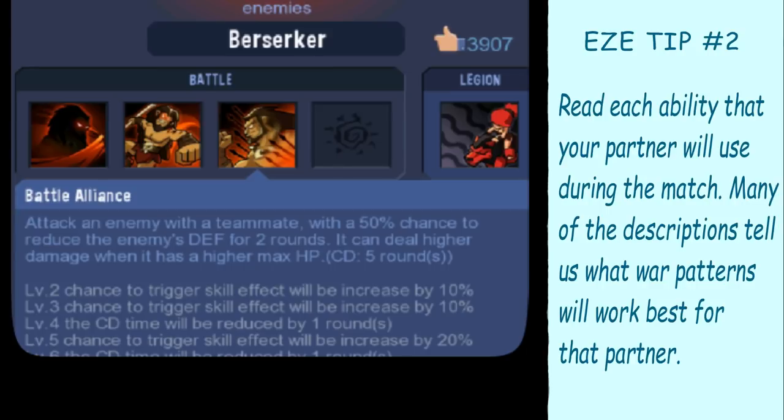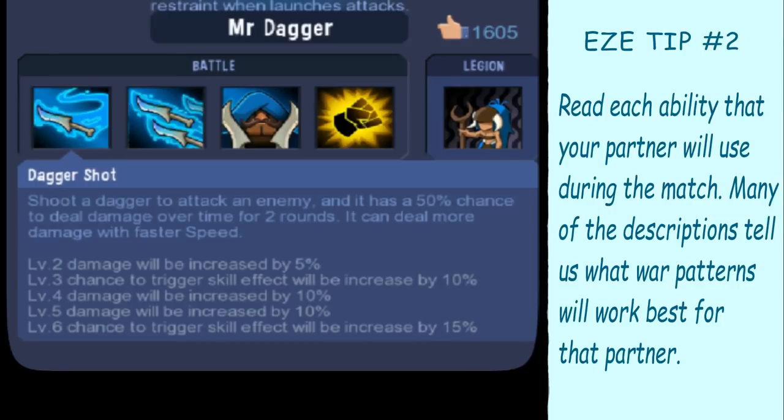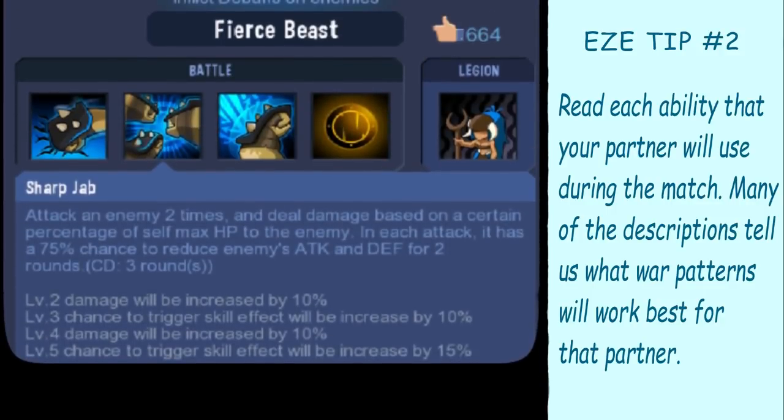A lot of the abilities will actually tell you what you need to put on them. This is the Red Berserker — it says you can deal higher damage with a higher hit point. This is Mr. Dagger — it says you can deal more damage with a faster speed. So it's basically telling you what to do: it's telling you to put speed, it's telling you to use hit points. Then you have to go and build your hero accordingly. This is the Blue Fierce Beast — it says it will deal damage based on a percentage of its max hit point, so you know you need to get its max hit point up as high as possible.